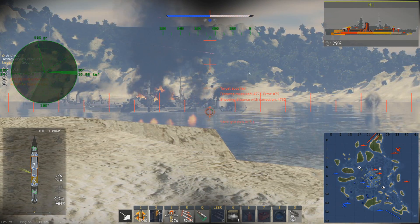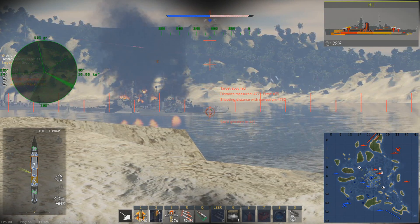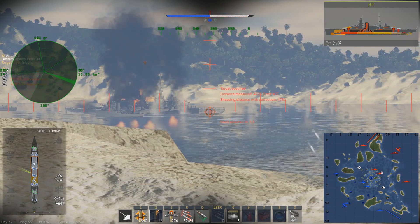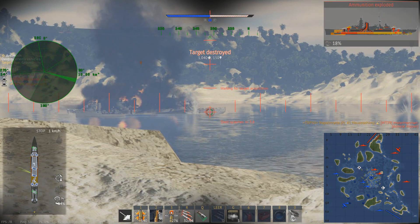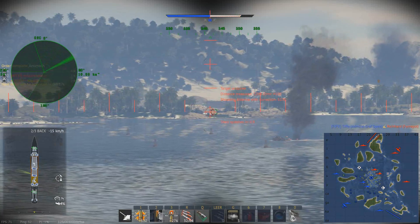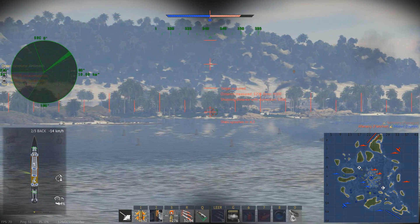I'm doing a little bit of damage here and there, aiming for the barbettes of the turrets since I can actually penetrate them with the SAP shell. There I got an ammo rack detonation on an Admiral Hipper. I was in a preferable situation — if you think that's a fluke, watch this.